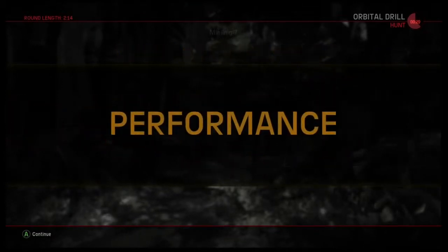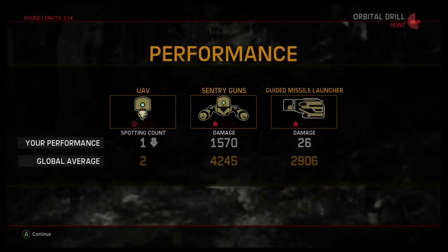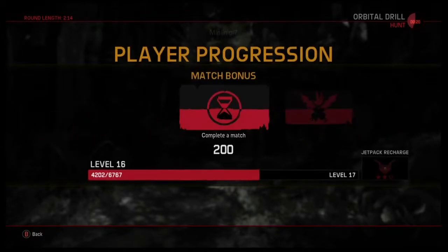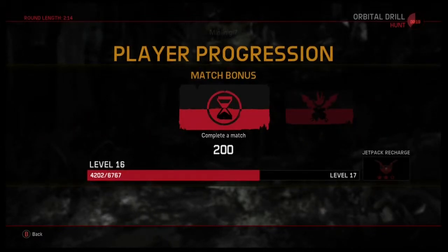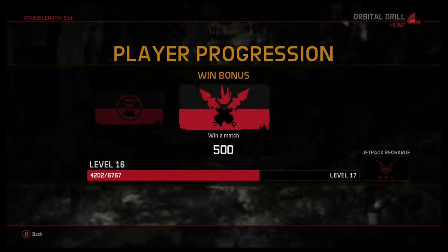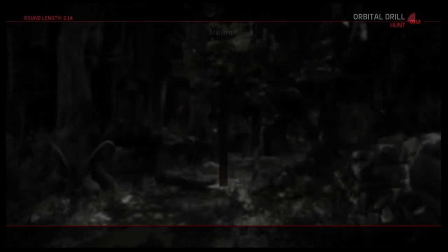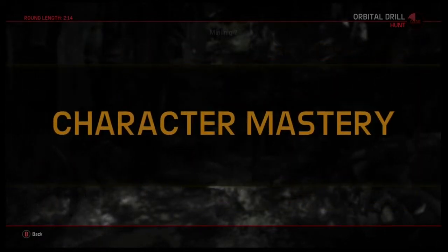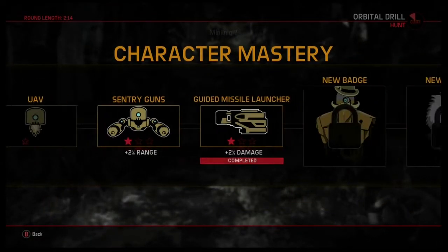If you guys want to know how to unlock him, the only way is if you get one star for all three abilities. For Hank, which is the first support class — he's like tier one — after you get the star for each ability, you unlock him as a playable character. And then when the actual game comes out, you do the same for him. If you get one star for all three abilities, you'll get the other new guy that's coming out. So that's pretty cool.